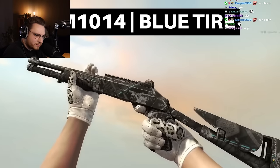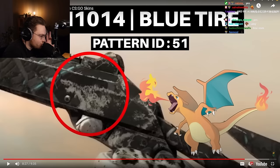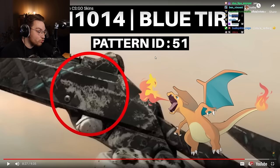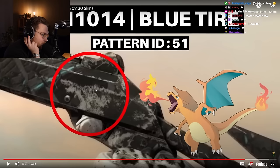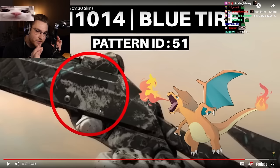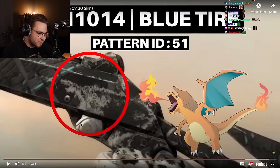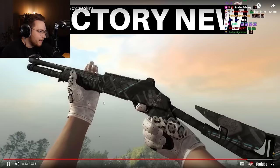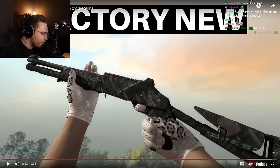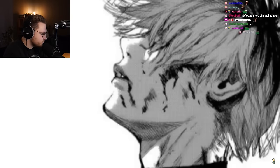Charizard pattern on the Blue Tire Shotgun — pattern ID 51. This is actually only a thing because of the scratches — it's not the skin design itself, it's pattern-based scratches. So pattern ID 51 gives you a Charizard because the scratch pattern reveals it. It doesn't work with all wear levels — in factory new condition it doesn't show, since the scratches need to be there. It's probably only in well-worn or similar condition to present the beast Pokémon to its fullest.